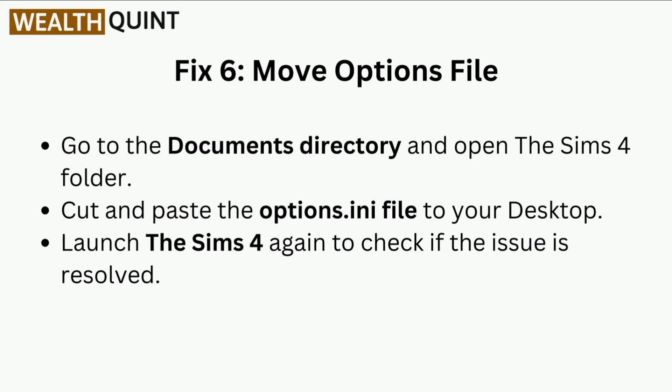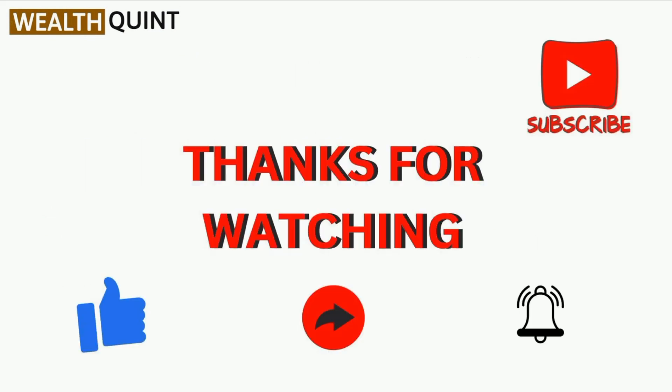Fix 6 is to move the options file. Go to the Documents directory and open the Sims 4 folder. Cut and paste the options.ini file to your desktop. Launch the Sims 4 again to check if the issue is resolved. Thank you for watching our video.